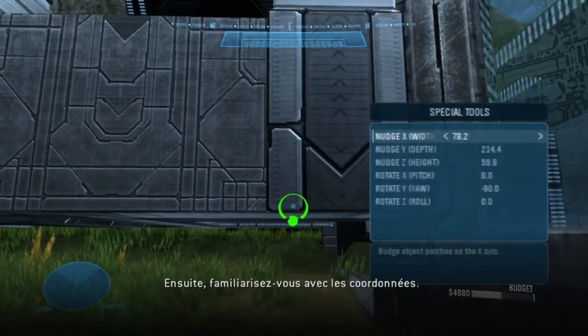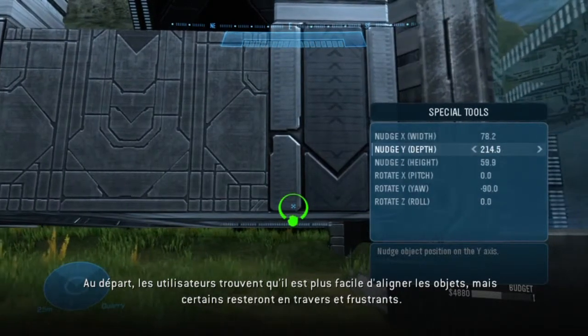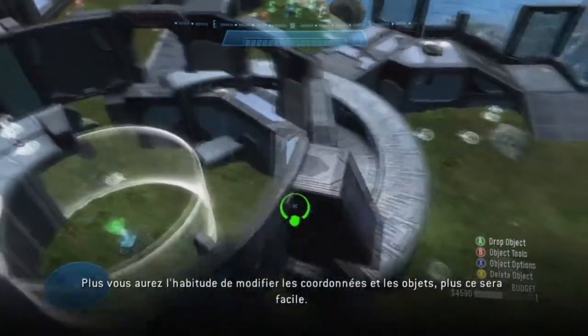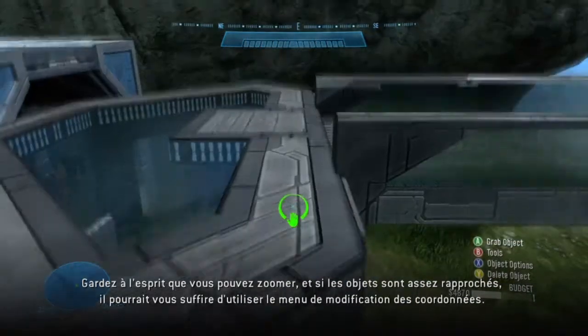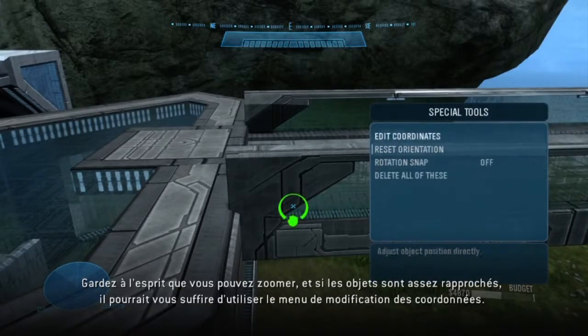Second, get friendly with coordinates. Right off the bat players will notice that it's easier to get objects flush, but some will still remain finicky and frustrating. The more you're familiar with editing coordinates and the objects themselves, the easier these sorts of things will be. Remember, you can zoom in and if the objects are close enough, simply accessing the editing coordinates menu option may do the trick.